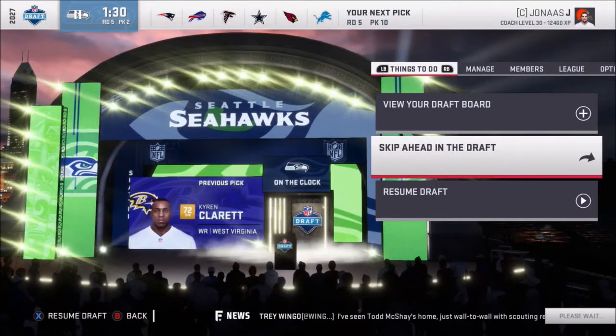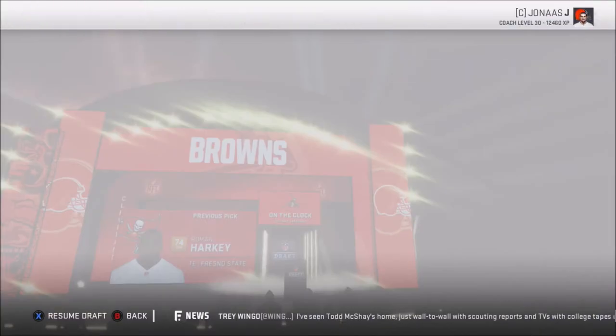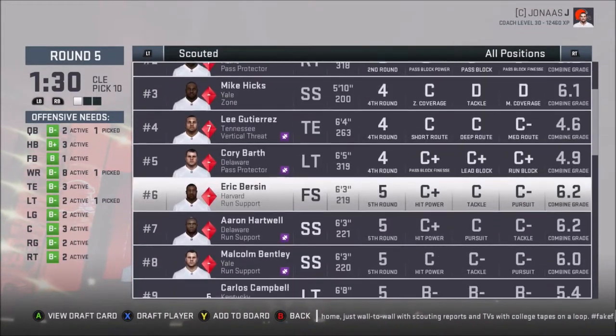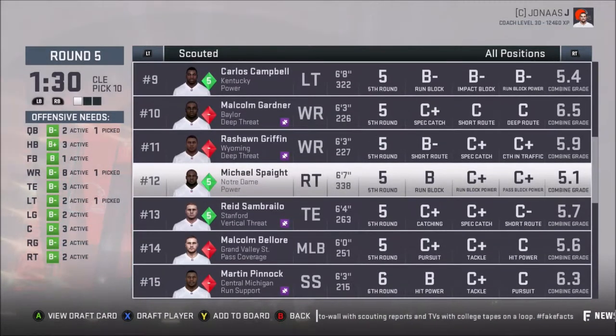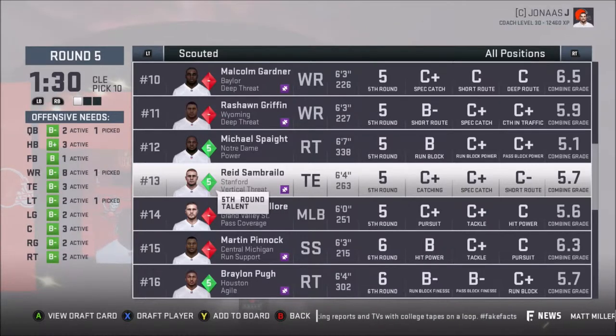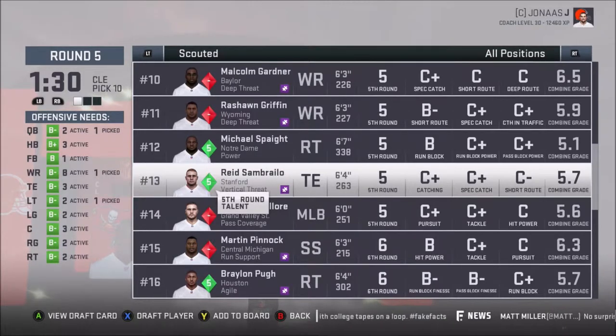Alright, let's give it in the draft — next user pick. I have a lot of picks late, which I hate. Let's see if there's anybody available that I want to draft for the future. Scouted, let's see. Put him at left tackle. Let's see — right tackle, he has run block, power. Tight end — catch and catch, short route. You know, maybe I will take this guy.